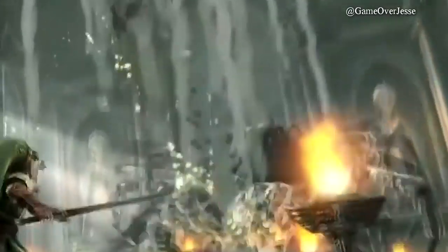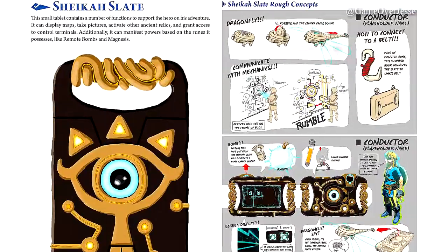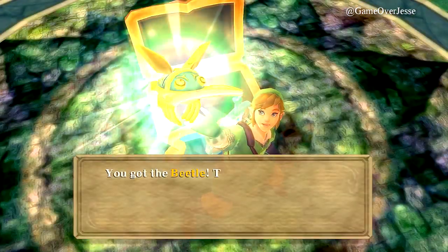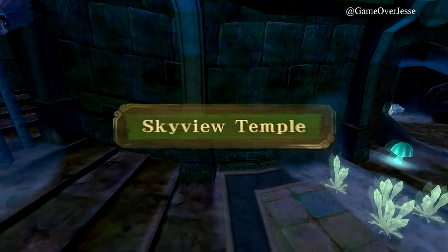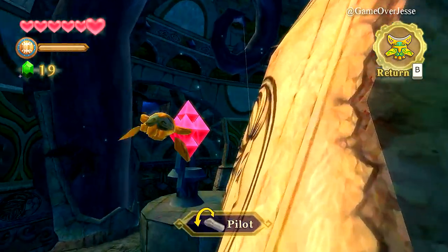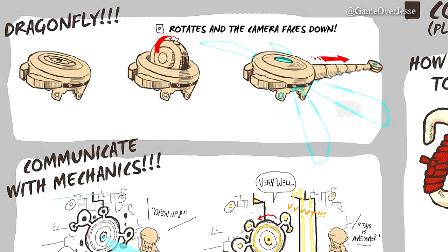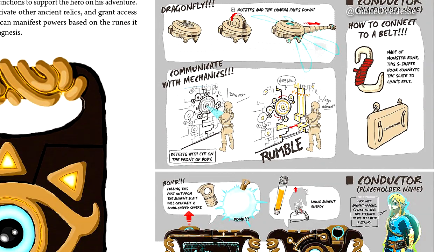Now, for another item that Nintendo has seemingly never mentioned during interviews — unlocking the full power of the Sheikah Slate — the Dragonfly. Think of it as an upgraded version of the Beetle from Skyward Sword, but with a camera and controlled by the Sheikah Slate. The Beetle was the dungeon item of the Skyview Temple, the first dungeon of Skyward Sword. It could be upgraded a few times to grab certain items, fly faster, or a further distance. The Dragonfly would be similar, but have more features and be more useful. For starters, it would make use of the camera on the Sheikah Slate to scout out certain areas, take photos, and possibly even more.